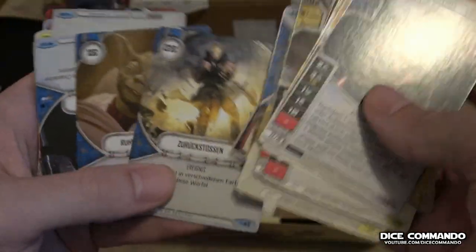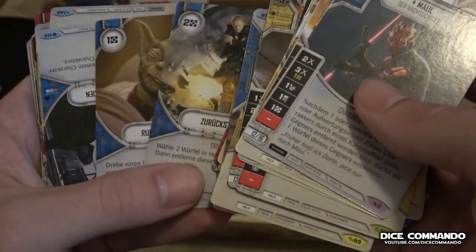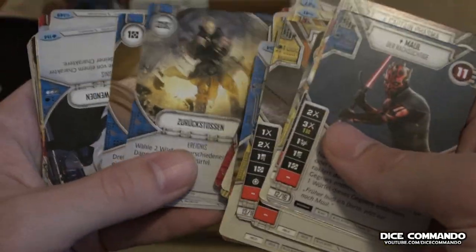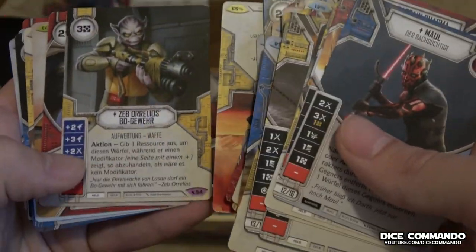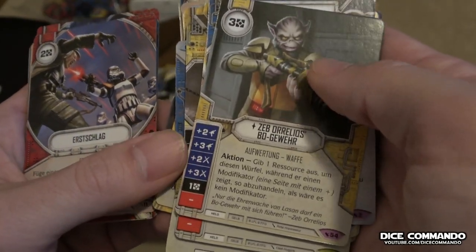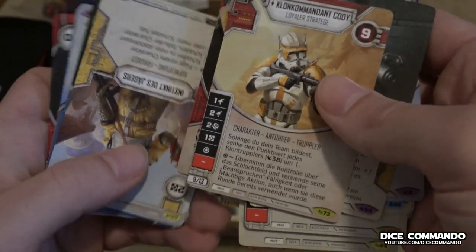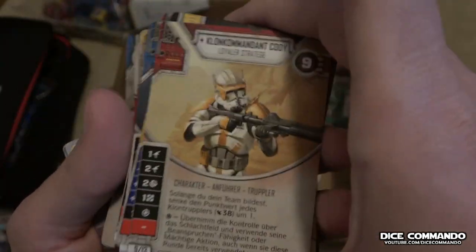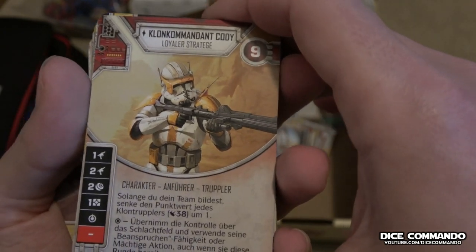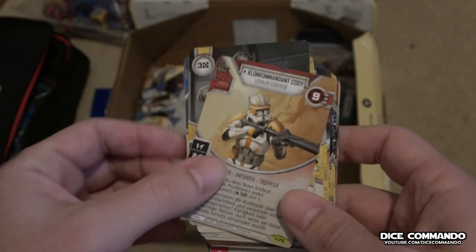Discipline Mine. Rund und Frieden. This is a Ruxdus — this is so cool. Zeb's Bow — I actually don't have one of these. There's a Cody! Clone Commandant Cody — I love it. Clone Commandant — oh, that's so cool! That is so cool.